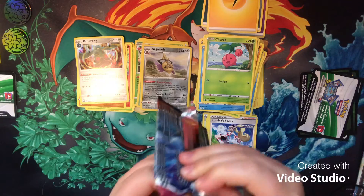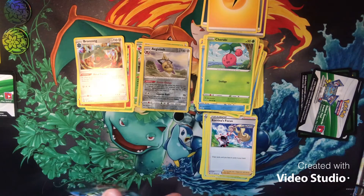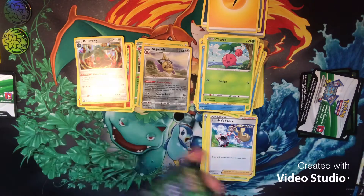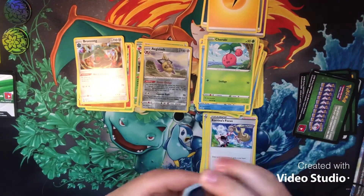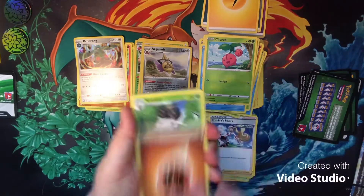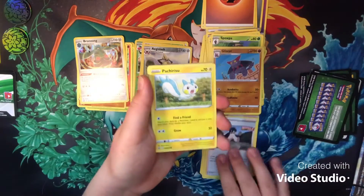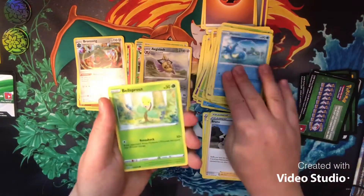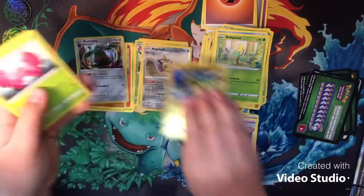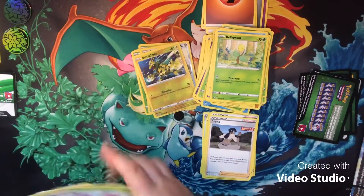Last pack here — that was a bad opening. Psychic and Fighting energy. Scyther, Gliscor, Bruno, Pachirisu, Chimecho, Honedge, Horsea, Bellsprout, Electabuzz — and the Vileplume. So out of all that, just two holo rares: Bronzong and Kingdra.